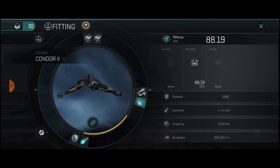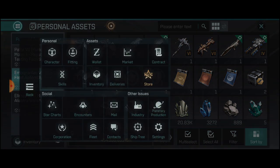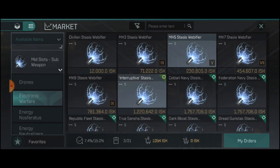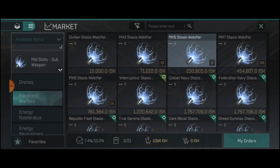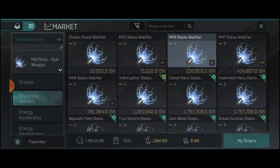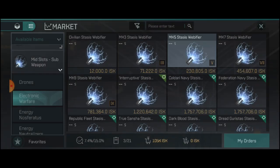We have a fully functional PvP ship ready to launch. Now, if you do have the money, it's definitely worth investing in a little bit better items, like this interruptive stasis webifier. It goes for 4.5 mil, but you see the optimal range at the bottom is 13 kilometers versus the stasis webifier at 11. What I like to do is orbit at 12 kilometers — they can't web me and I can web them. So eventually this will be a huge upgrade.